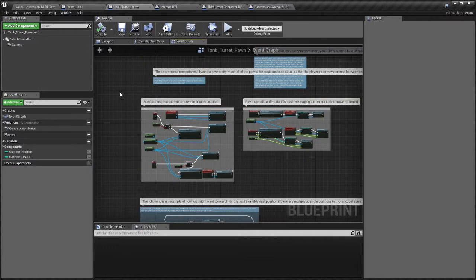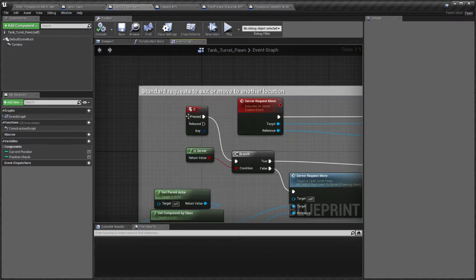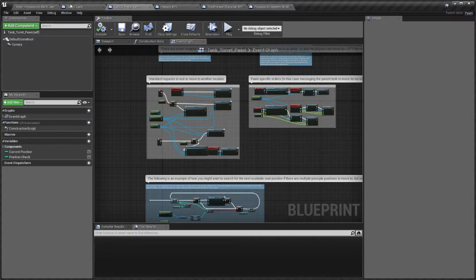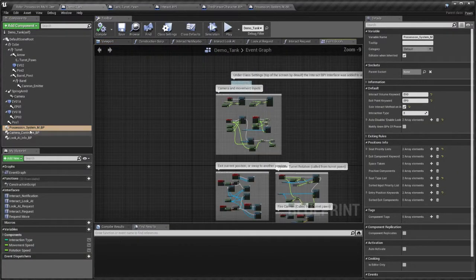The pawn actors themselves are something you can make on your own and do not have any specific class requirement, other than needing to be a pawn. Generally, to make them work, you will want to set up certain events such as requesting move or requesting exit to the parent actor's possession system, so that they can actually have the character be moved.